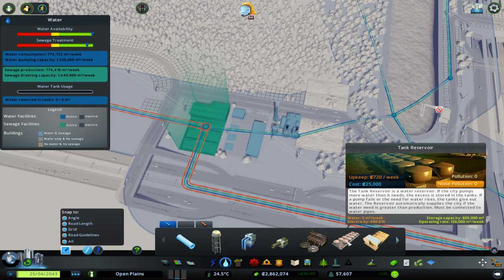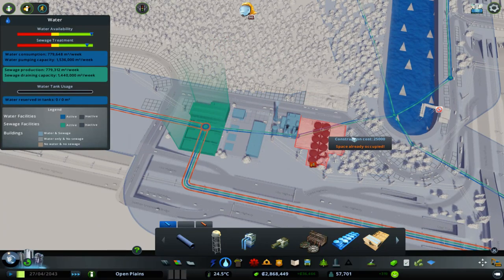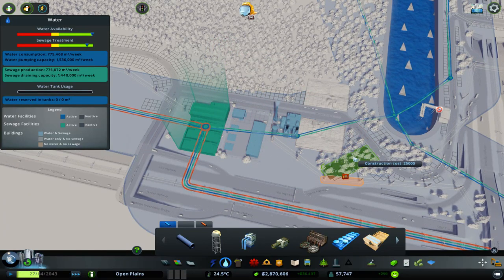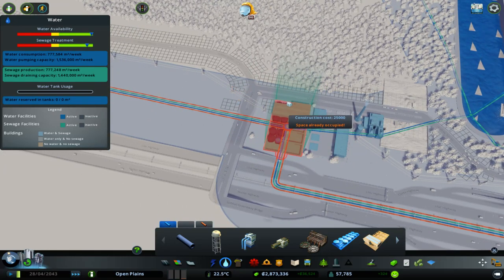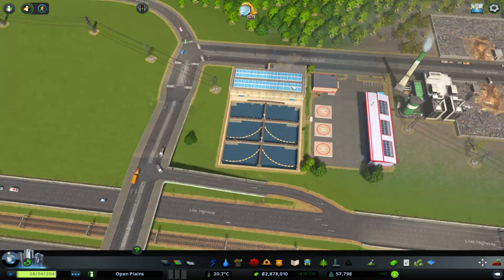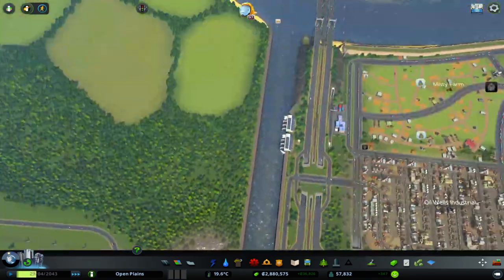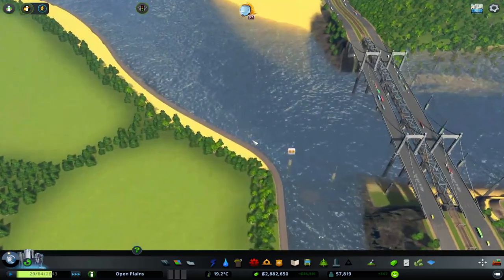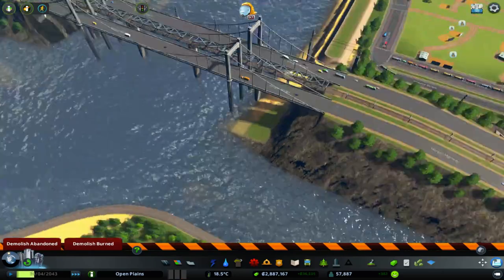The city, if the water need is greater than the production, must be connected to the water pipes. So we could do something like this. That should have provided us with enough water if we run out again.